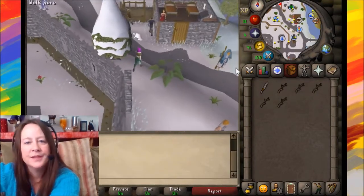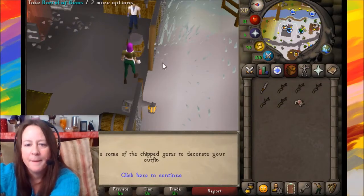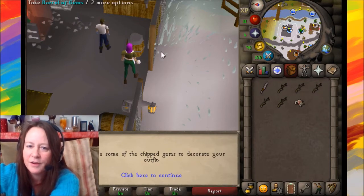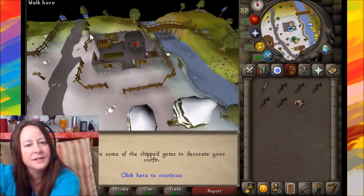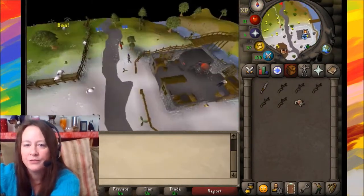For the bobbles (gems), head to the furnace barrel and take some chipped gems to decorate your outfit. Then we're going all the way to Fred's house to get wool.